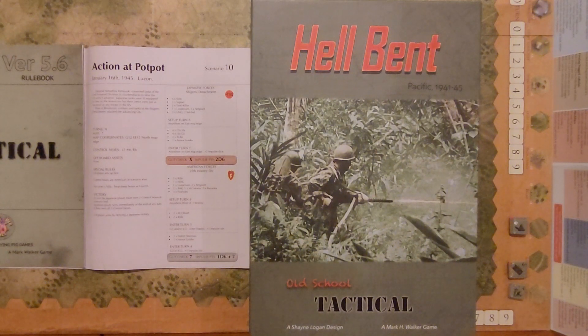The scenarios in this game are pretty great, diverse, and varied. You have some Peleliu stuff, some Okinawa, some Saipan. The first scenario is Wake Island. So we're going to get this underway. I'm going to set up, take a brief pause, and then we'll come back and start playing Hellbent from Old School Tactical Volume 3. I didn't mention this, but this is a Shane Logan design and a Mark Walker game from Flying Pig Games, as part of my feature series for the month of February 2023, Flying Pig February.